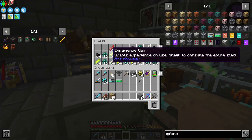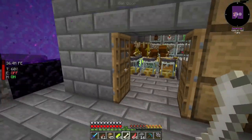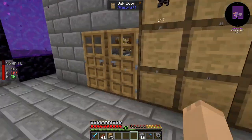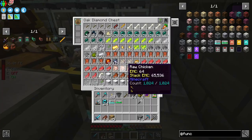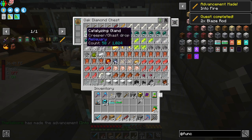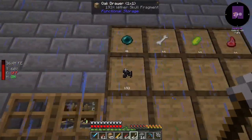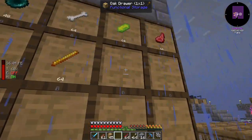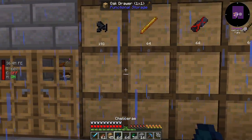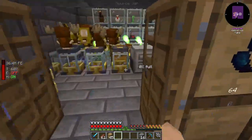It's getting all of the stuff from this drawer here. So we'll take some rotten flesh, experience, and bones. We'll set up arrows — pretty much anything that this mob farm can produce, we want to set up a drawer for. I'm sure you guys already know how to do storage drawers very well.